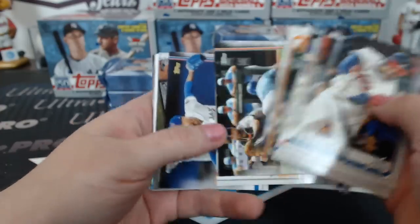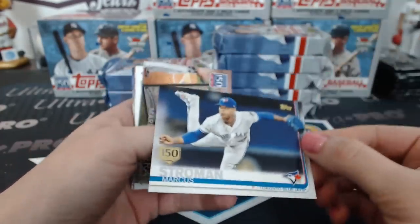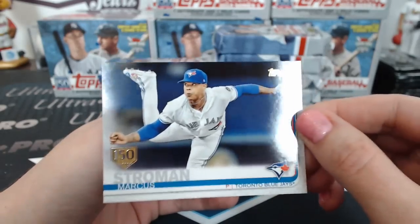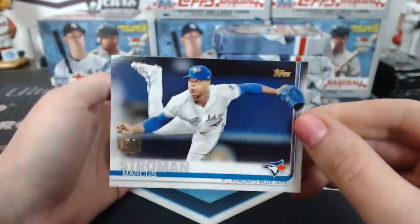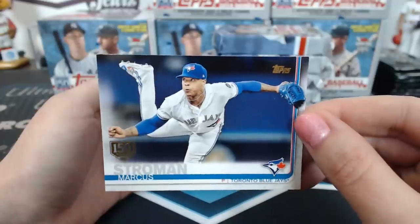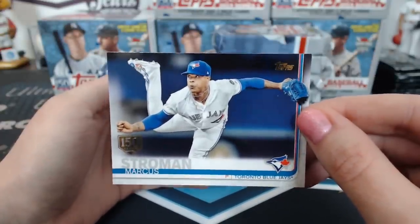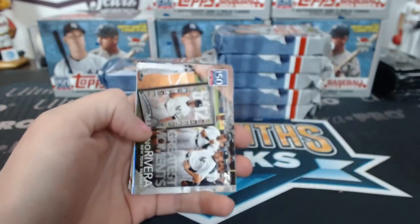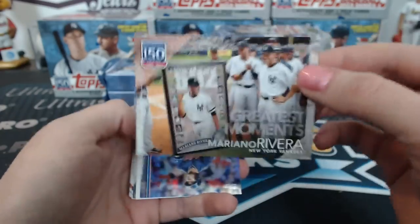Just a reminder on what ships in this one: every rookie, every insert, every hit, every parallel. There's a 150 Years stamped card — that's a special insert. And then everybody's going to get one veteran team set as well. That's a 'Chew Greatest Moments' — one of the inserts.